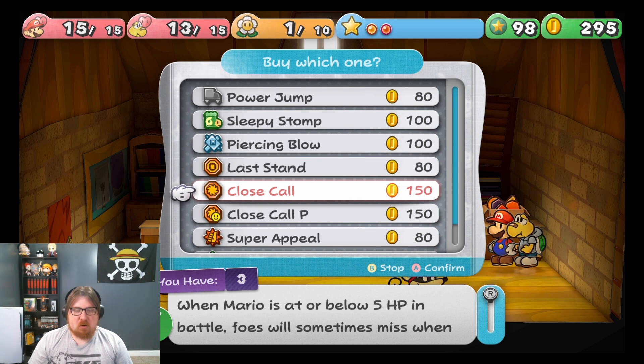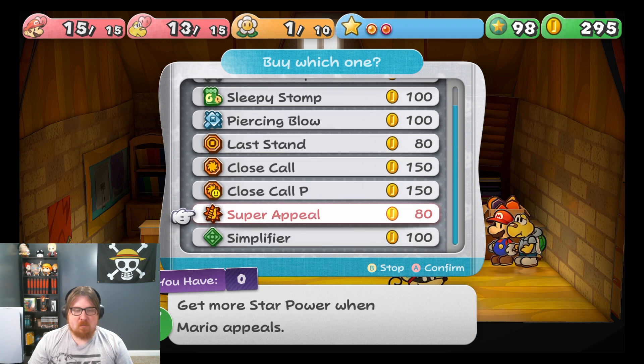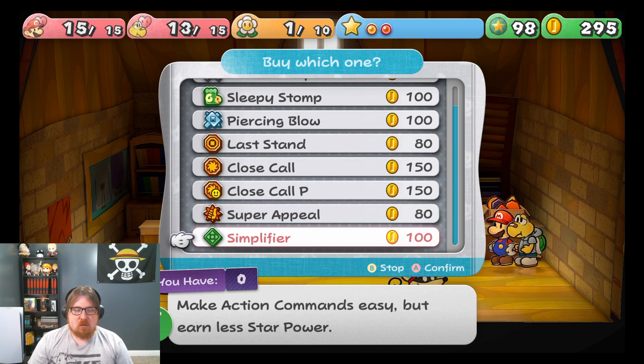Close Call — we already have this. When Mario's at 5 HP, battle foes sometimes miss when attacking him. Call P — when your partner is at or below 5 HP, battle foes sometimes miss when attacking them. Super Appeal — get more star power when Mario appeals. Simplifier — makes action commands easy but earn less star power.